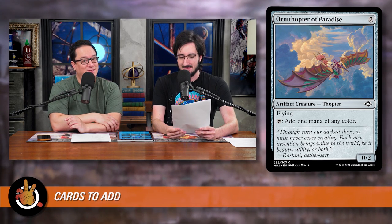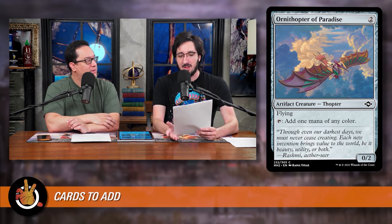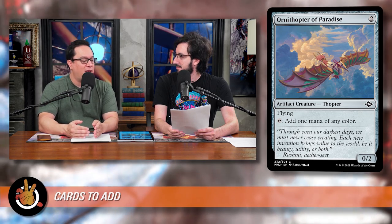Next is Ornithopter of Paradise, which costs two generic mana. It's an artifact creature Thopter — a 0/2 flyer that can tap for mana of any color, just like a Birds of Paradise. This was 25 cents. It's basically a two-mana rock, but I like that it's a 0/2 and could protect Jared if needed. There were a few ramp pieces in the deck that weren't finding the right color or were only putting lands into hand instead of the battlefield — this is just an upgrade for one of those in a deck that really cares about colors. In a Planeswalker deck I'd actually prefer this over a signet just because it can block to save a planeswalker.